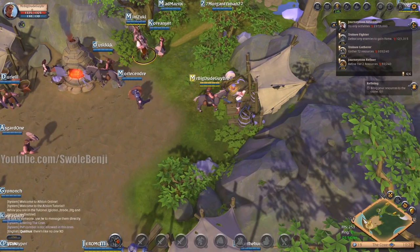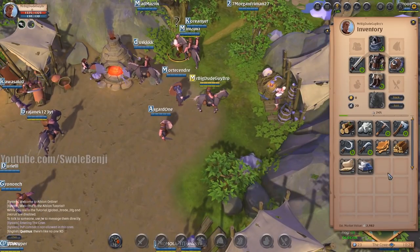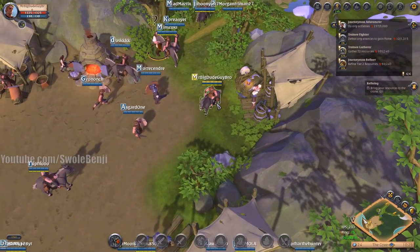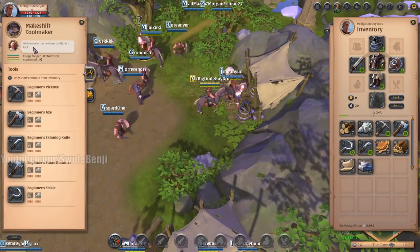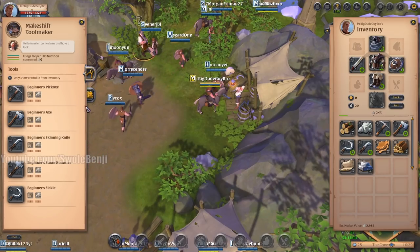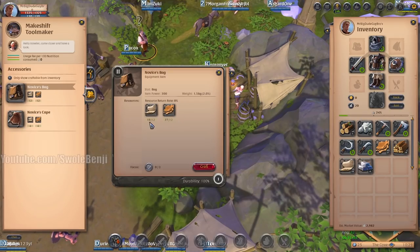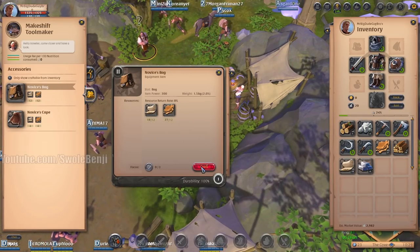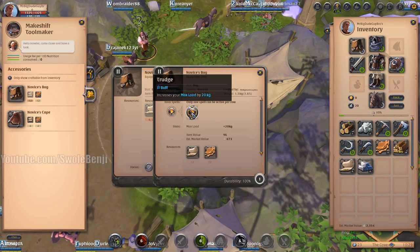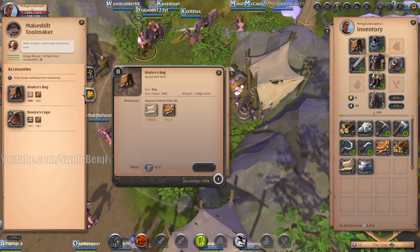Once you've done the part of the tutorial where you refine your items — turning hide into leather, wood into planks, and so on — go to the Tool Maker you met earlier. On the sidebar, click the little bag icon for accessories. Click 'Novice Bag' — it takes 12 cloth and 12 leather. Craft one, right-click it to equip it, and that gives you an extra 20 kilograms of carry capacity. Don't worry about crafting the cape; you'll get one later in the tutorial.